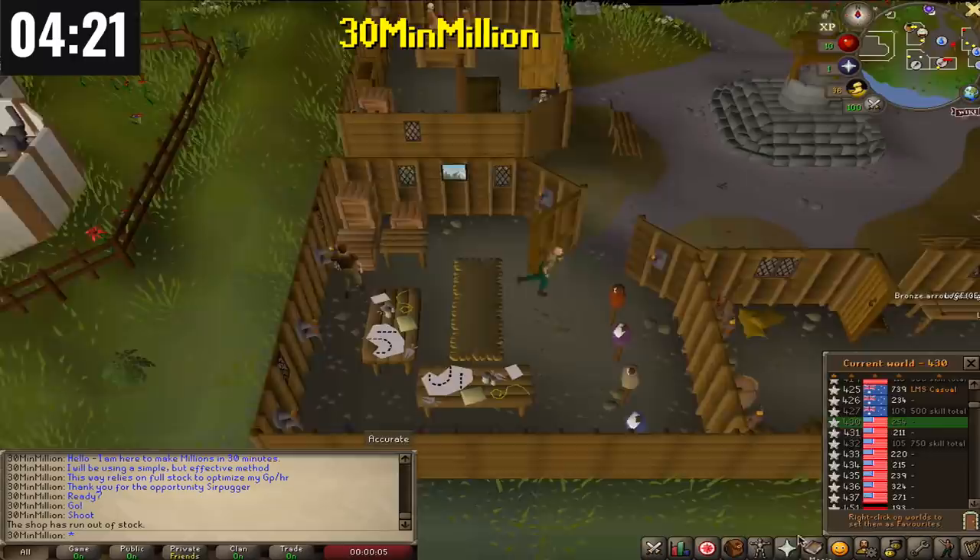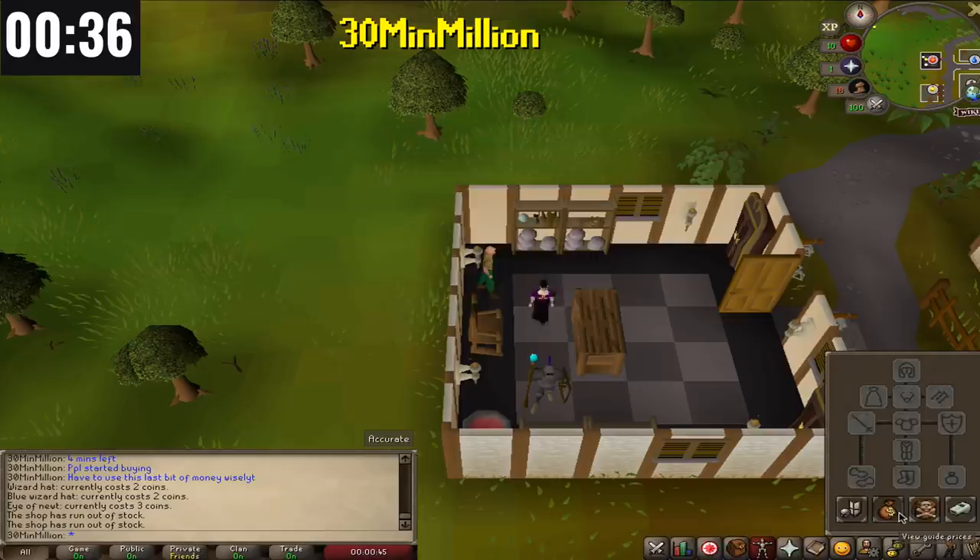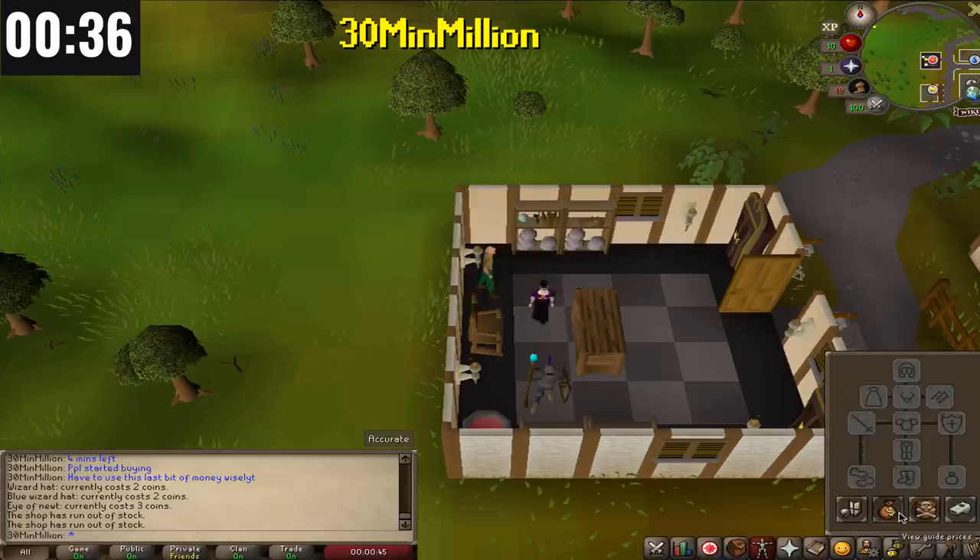With 4 minutes left, 30 Min Million stops buying threads because they're all out of stock. He heads over to the Port Sarim Magic Shop and starts buying blue and black wizard hats. He ends up with 6,700 threads and a full inventory of wizard hats, price checking for 68k — pretty good money-making for your first 30 minutes on RuneScape.